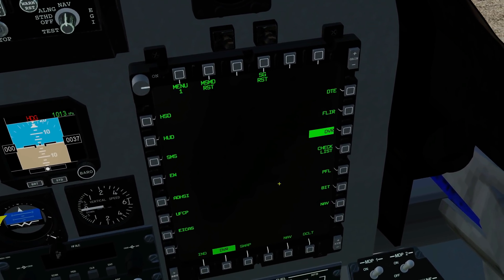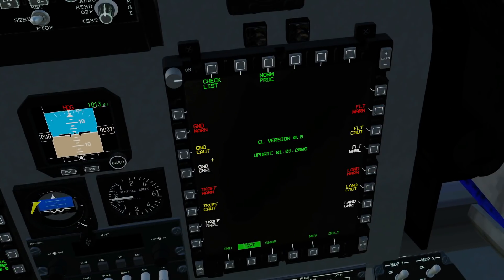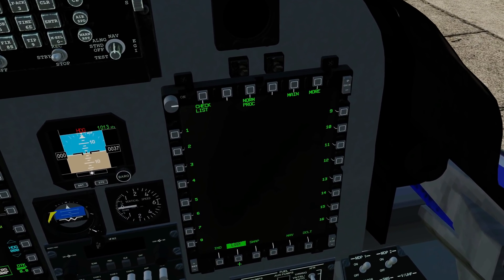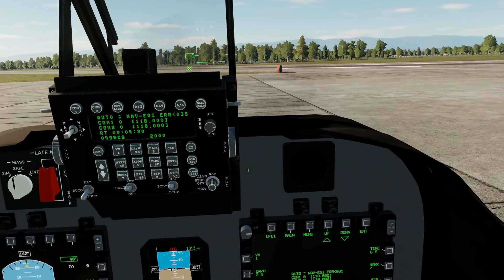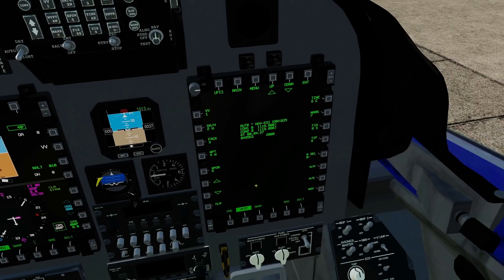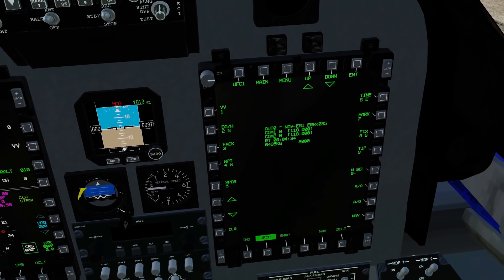Next, checklist. It's not populated yet, but we have a blank framework for the checklist. So checklists — here are all your checklists, colour coded, and you would click in here and it would obviously have the checklist items 1 to 16, currently not populated. Back to main menu. Next screen is UFCP. What this does is give you a copy of the UFC on the MFD screen. The only reason I could think of is maybe if the UFC was broken or a button was broken, you can now access it from one of the digital screens. It's just the same, except it's a different way of clicking the buttons.